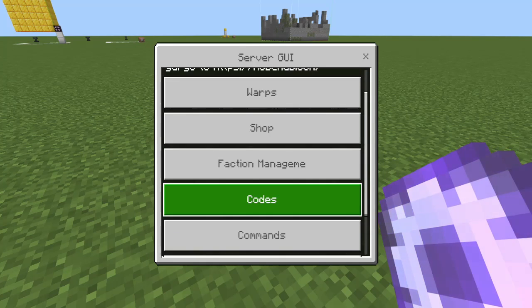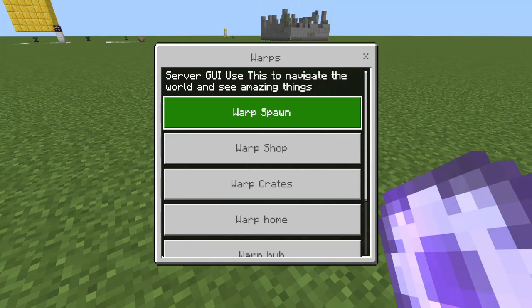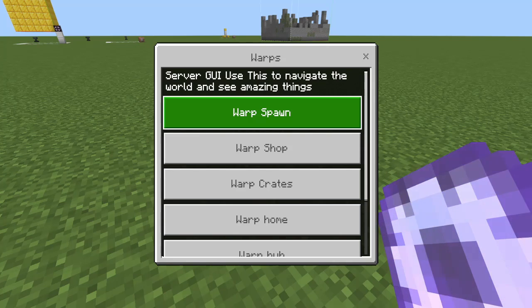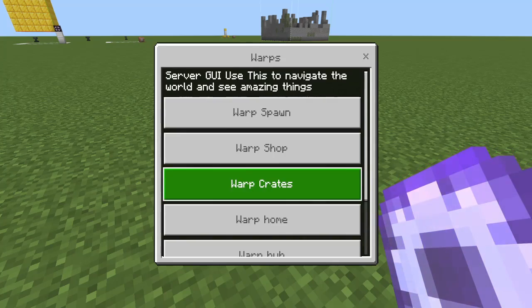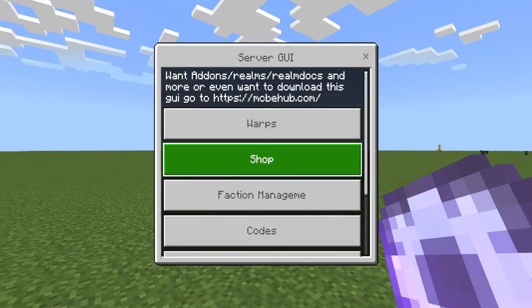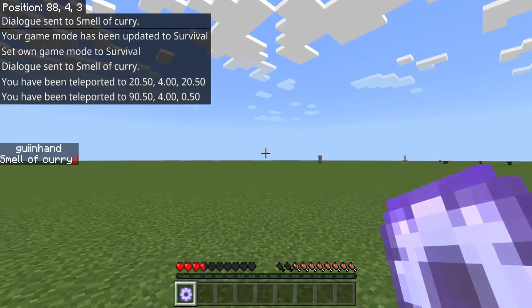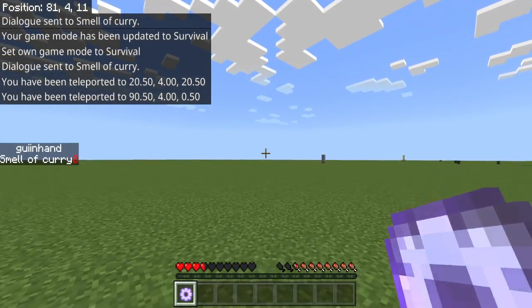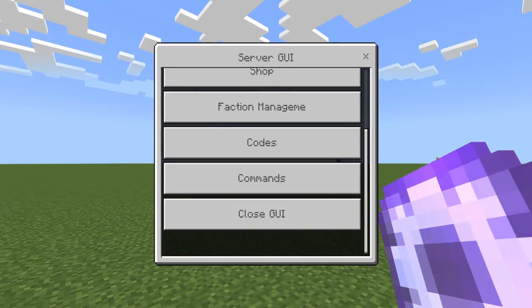So what I've made in this little preview: we have warps, and we can go warp spawn, warp shop, crates, home, hub, and close GUI — all this works perfectly. Also we have close GUI because some mobile players and Xbox players might not get that X button loaded at the top, so I recommend just keeping this in here all the time so people can leave the menu.